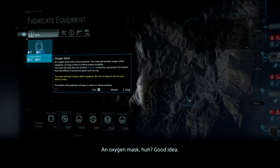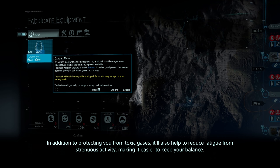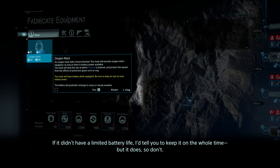An oxygen mask — good idea. It'll filtrate the air and keep you breathing normally. In addition to protecting you from toxic gases, it'll also help to reduce fatigue from strenuous activity, making it easier to keep your balance. If it didn't have a limited battery life, I'd tell you to keep it on the whole time, but it does, so don't.